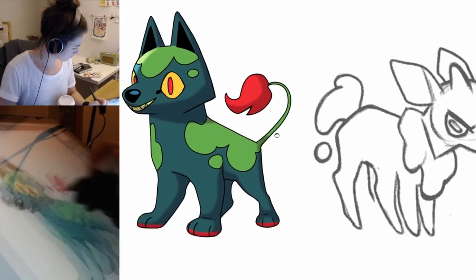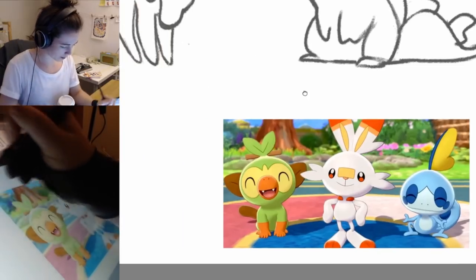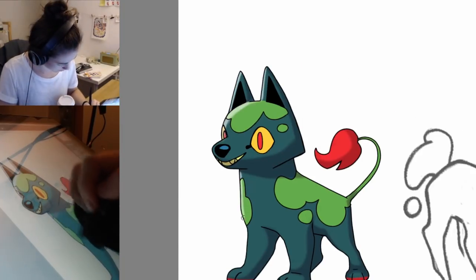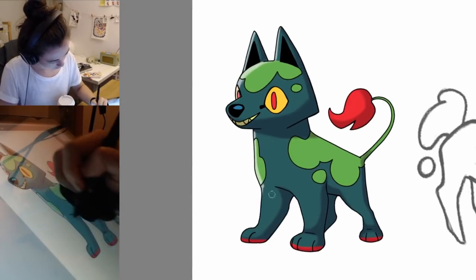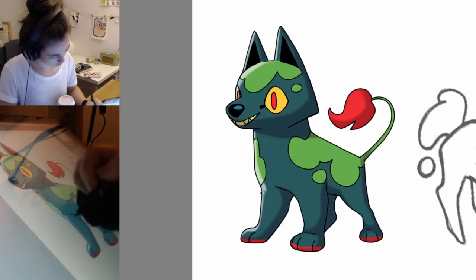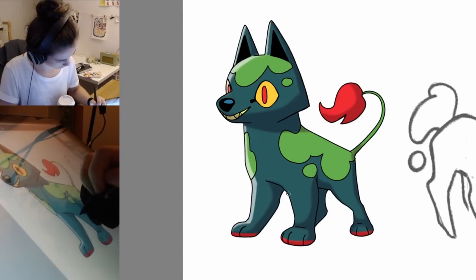Is it off-white or is it just white? Probably green — let's try that out. I noticed that one Pokémon where the rim lighting is the same color as another color on their body and I was very confused for a little bit.